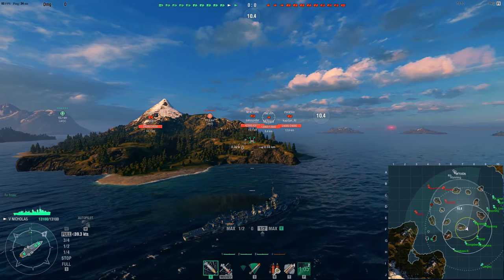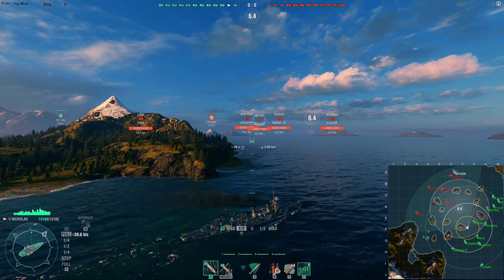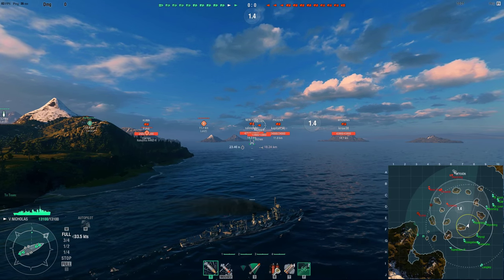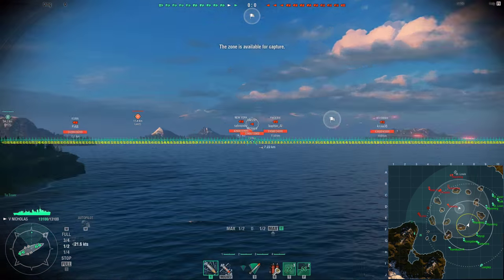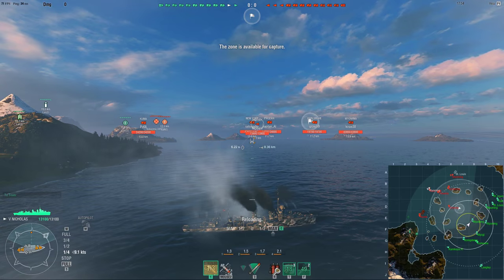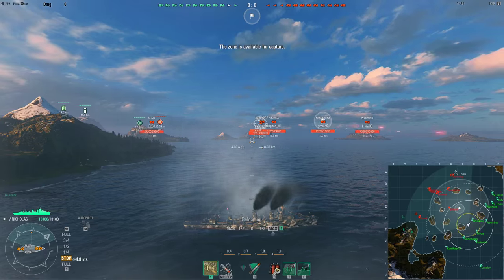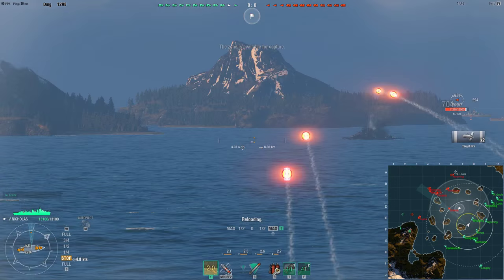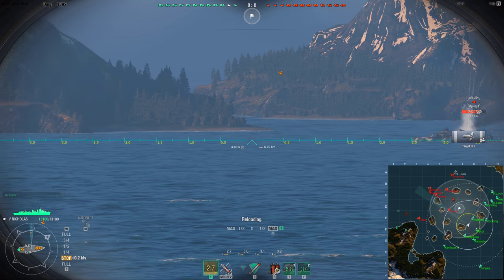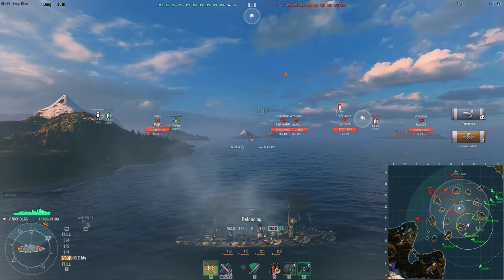So, US DDs. The first thing you need to learn is something I call offensive smokes. I made a guide on this earlier, but I'll reiterate it now. There's a Gnevny pushing up. My Wyoming on my right is spotting him, so I pop my smoke. I'm now completely concealed inside my smoke — undetected — and I can shoot at the Gnevny while being undetected, because the Wyoming on my right is still spotting him. This is called an offensive smoke: you're undetected, but using your smoke for the purpose of dealing damage, not for saving yourself.